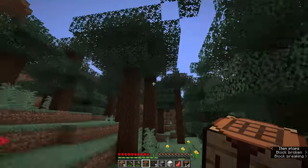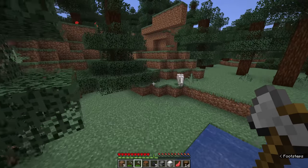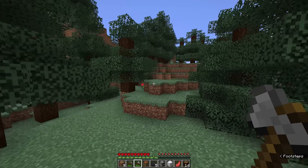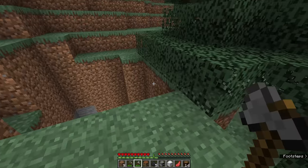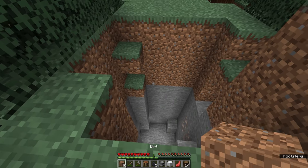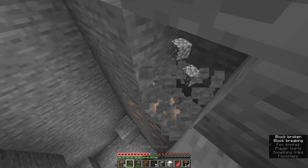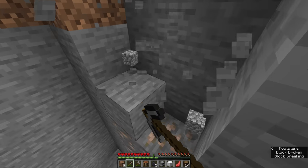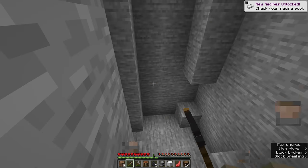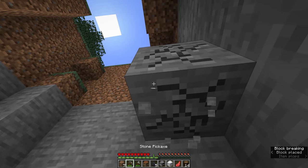Gathering a bit of wood from these trees is important because we need to take a decent amount of wood caving with us, just in case we need to make torches or we get lost and need to make a crafting table. All of that is going to be covered — oh hello. Quick diversion: we're going to get some surface iron fast because it's nice and accessible here.